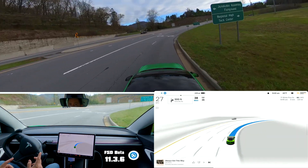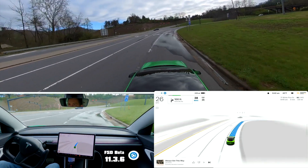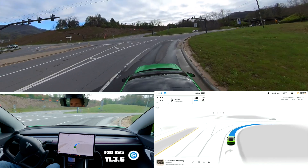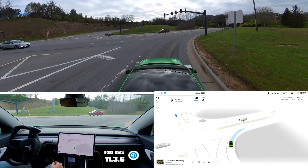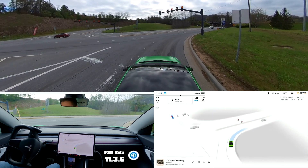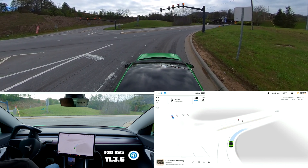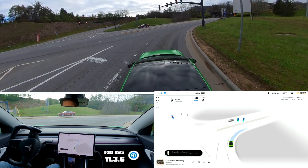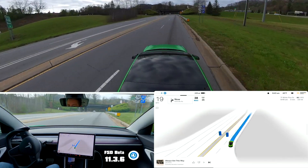Last time I came to this traffic light the car wanted to keep going and not stop. At the last second it changed to a solid line instead of a decelerate line. I can actually turn on red but it's not going. And I'm green now — I hit the accelerator and it did not go.